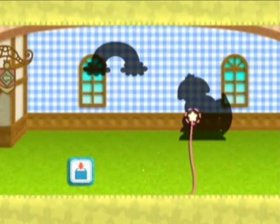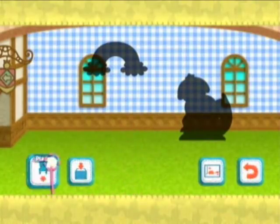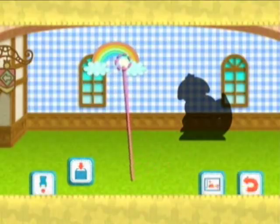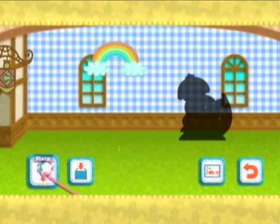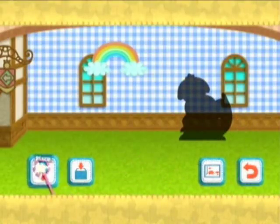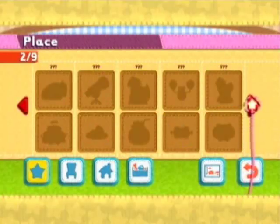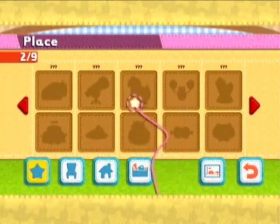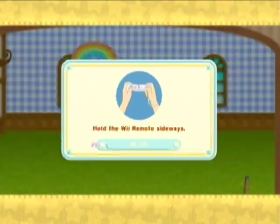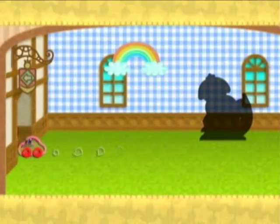It looks like some kind of freaky dinosaur thing over here, and that's obviously a rainbow. Yeah, we have that rainbow, but I'm pretty sure we don't have the dinosaur or whatever it is. Kinda looks like a dinosaur wearing a bowl on its head from that silhouette. I don't know, that's probably not it at all, I'm sure I'm completely wrong. See, that's it right there, and we don't have that. Oh, I'm sad now.